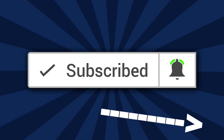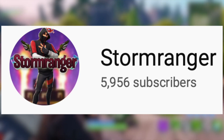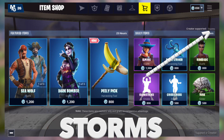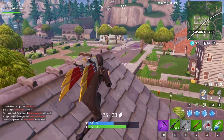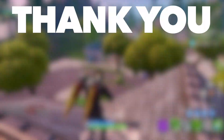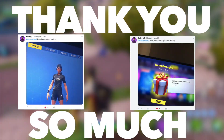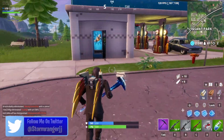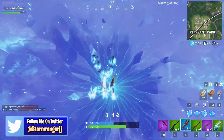All you need to do is push that button in the bottom corner of the video. We are so close to 6,000 subscribers, and I really want to see if we can hit that by Friday. If you want to support the channel one step further, make sure you use code STORMS — that's with an S at the end — in the Fortnite Item Shop. That way you'd be supporting the channel every time you make a purchase. Thank you so much to everyone using my code. Use my creator code and let me know in the comments or on my Twitter at StormRangerJJ.